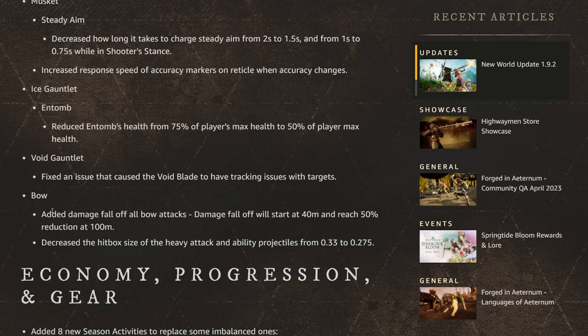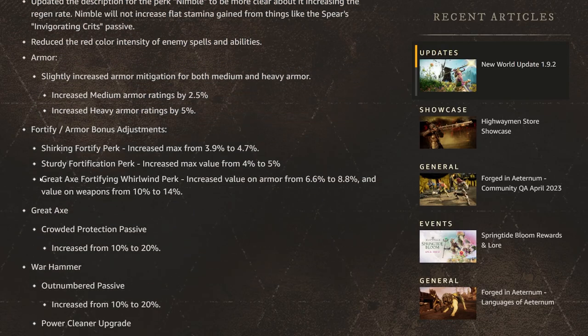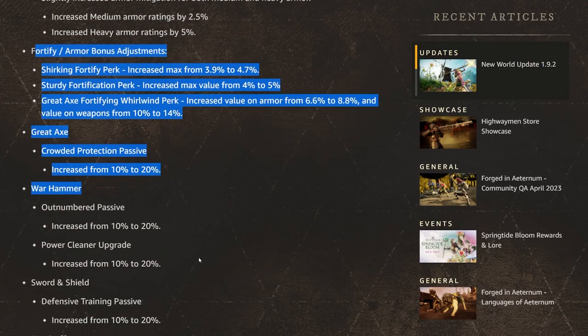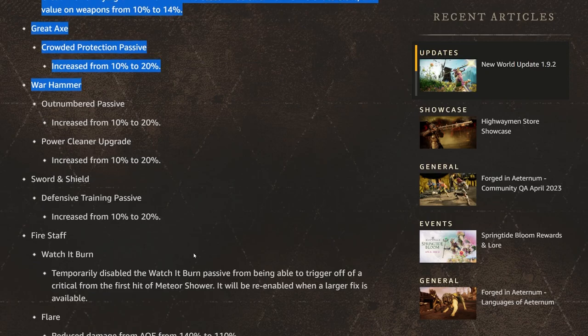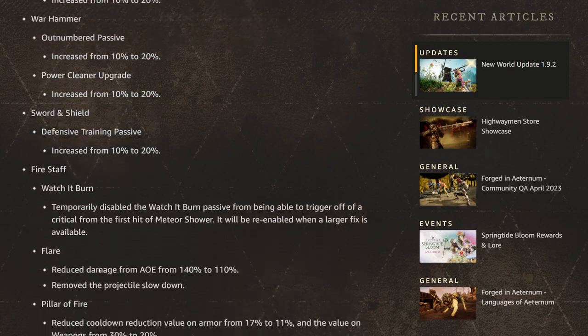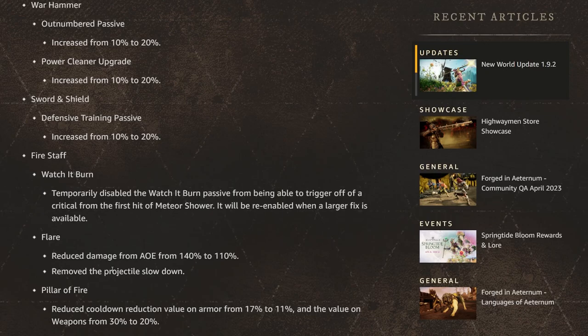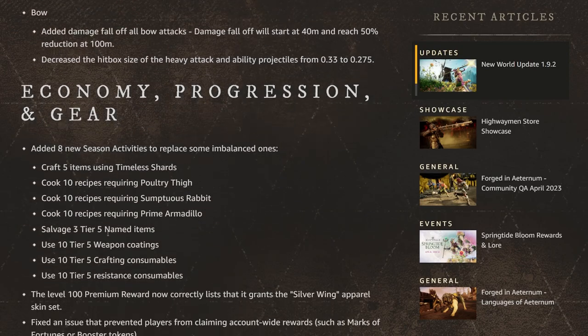The big takeaway is that they are making changes in a timely manner. These are not small combat changes — some are pretty big and they're addressing problems in the current meta. After these changes, hopefully they'll let them sit for a while and see how the meta shakes out. I hope we get consistent balance updates moving forward and not these long six-month droughts. This is a great sign.